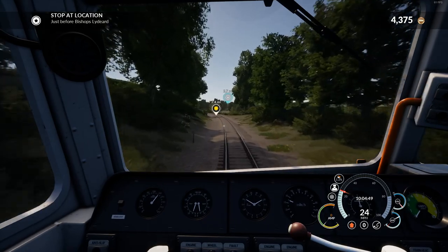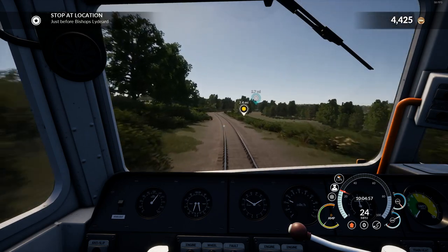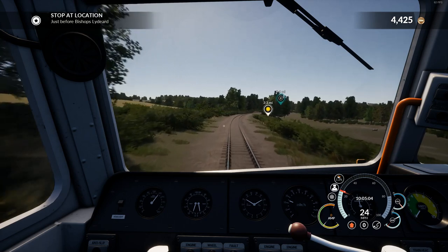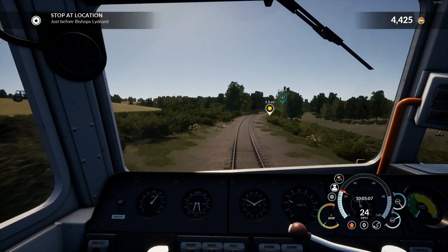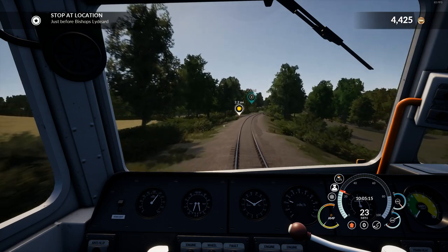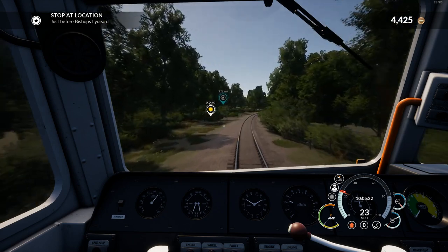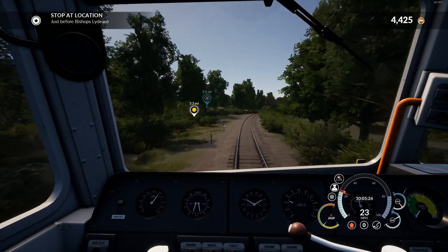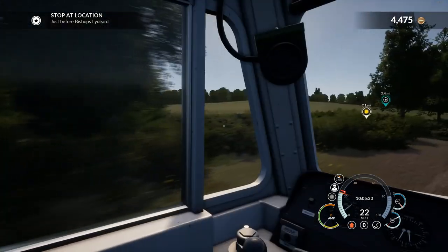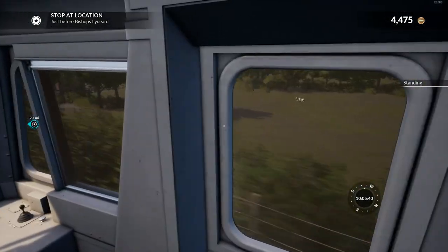We've got a warning signal in 2.4 miles, which means the next segment of track will be occupied or going to read after it - basically means slow down, prepare to stop, but you don't need to stop, just be able to. If I was rattling along at 60 or 70 - not gonna happen in this train - I'd bring it down to about 30 just to make sure I could stop. I think we're picking up coaches because what good is a locomotive without a train.